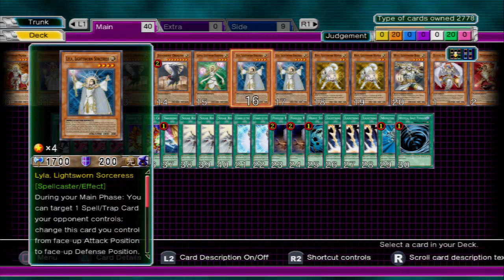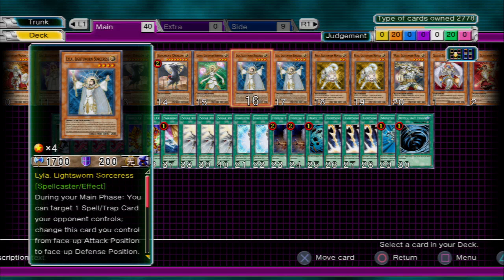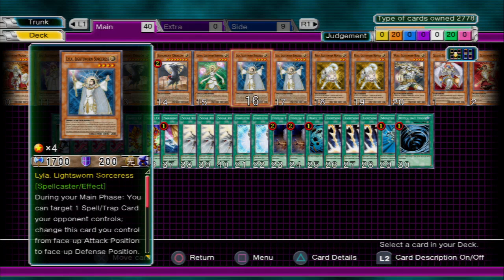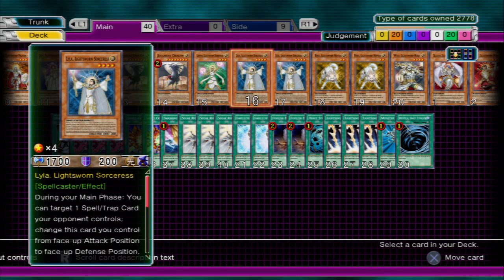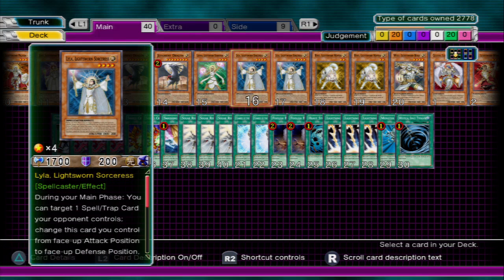Next we're going to get to Lyla, which has another nasty effect and a pretty wicked little combo too. All you've got to do is: when you set her out, attack with her, and then in Main Phase 2 you switch her to Defense Mode and she destroys any spell or trap on the field. The only drawback is that once you use her effect, she's in Defense Mode for a couple turns. On your second Standby Phase you can change her back to Attack Mode.